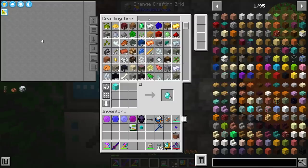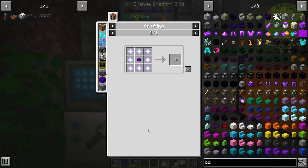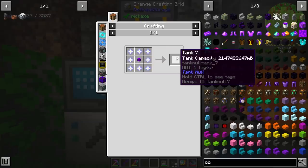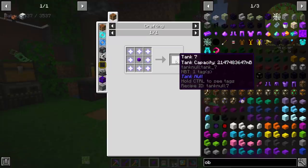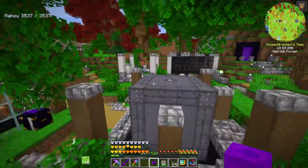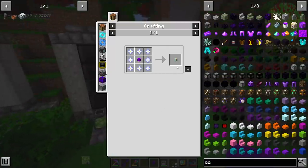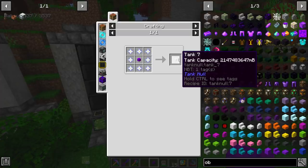There we go, and then the last thing is obsidian — because obsidian is just better than diamond in all ways. There we go, we have this tank now. Does it go any higher? It goes up to the Nether Star. Oh gosh, that's the highest tier. The highest tier is max int, so that is technically the largest amount of fluid you could have in Minecraft — 2.1 billion. I'm sure somebody who writes mods has this number memorized.